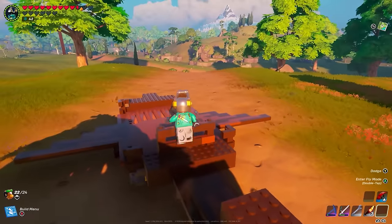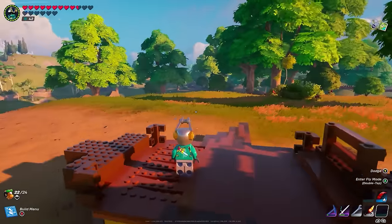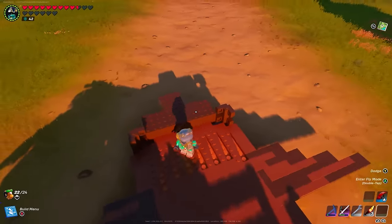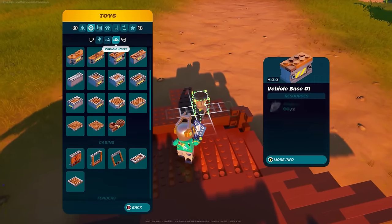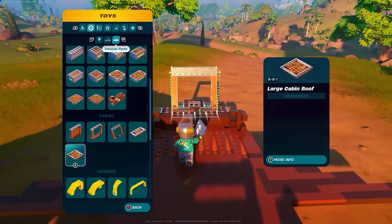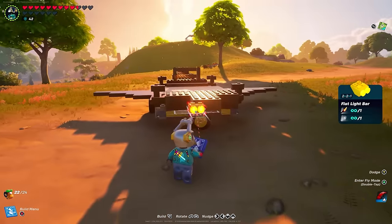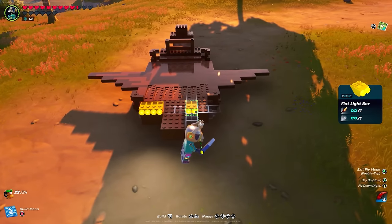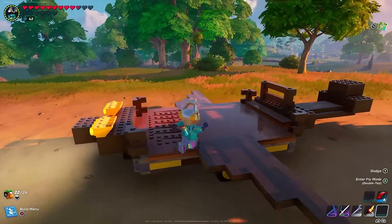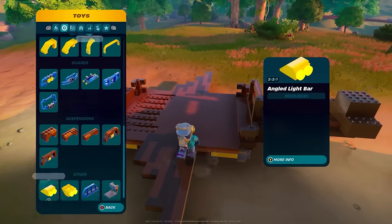I'm not going to place anything at the front because you want to see where you're going. You can add a windshield for decoration if you want, but it just makes it harder to see. I'm going to add some lights to the front — two lights for headlights right there. You're not going to be able to see with those up in the sky at nighttime, but they look pretty cool. I'll add two backup lights at the back as well.